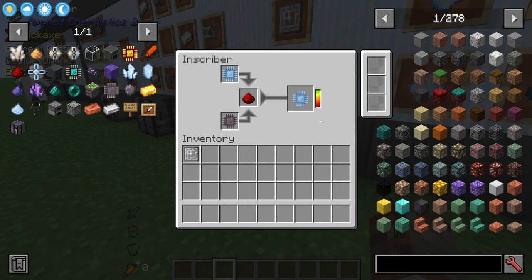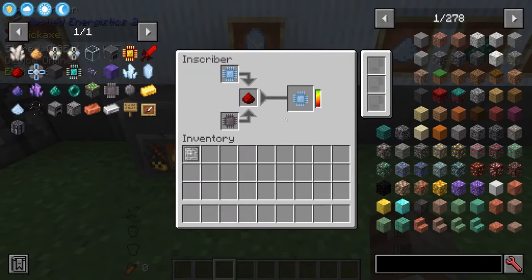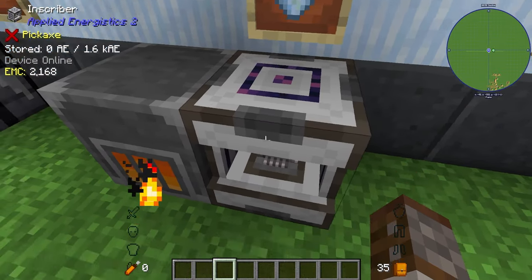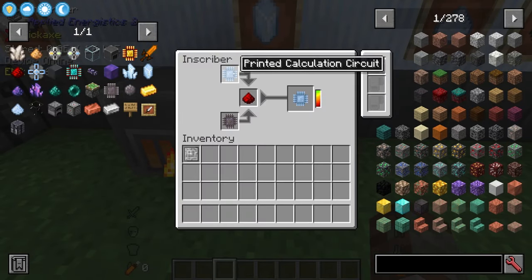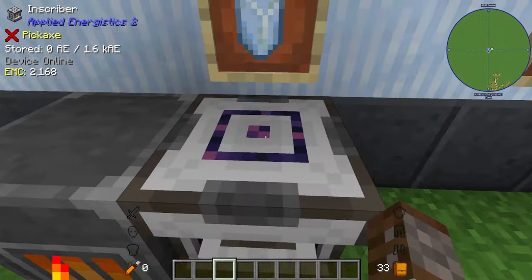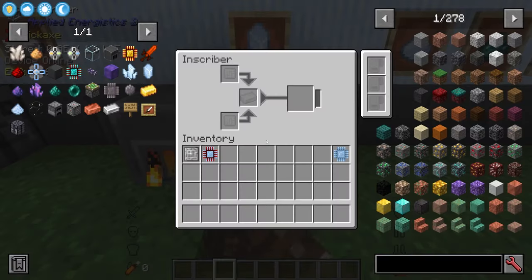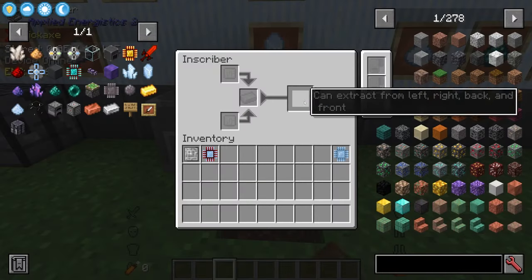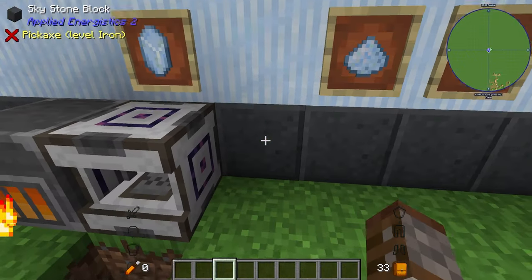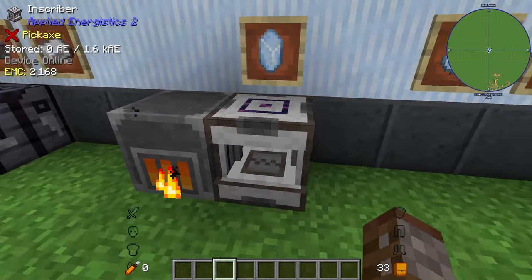There is some very important information about automating the inscriber regarding directional inputs. The top slot must be inserted through the top of the machine, the bottom slot through the bottom, and the ingredient slot through either the back, front, or left-hand side. The output must come out of the right-hand side. It's finicky, but there are ways to automate it which we'll show later.